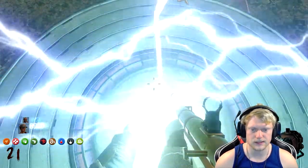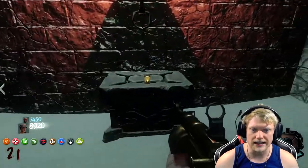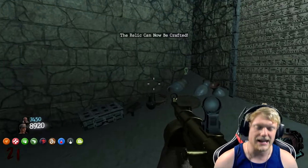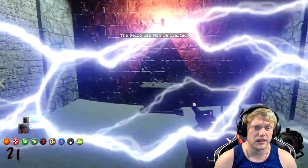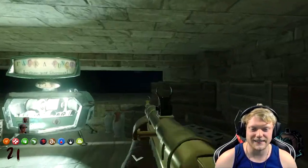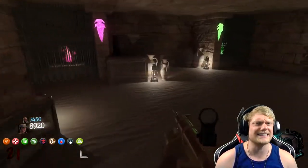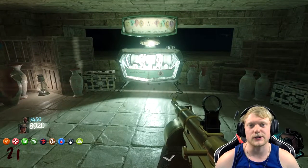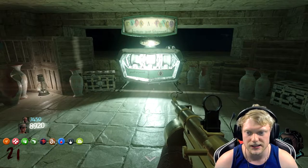What we have to do now is keep teleporting until we get the altar — it's purely based on chance. It's literally an altar with the third relic piece on it. We have two out of three. This is basically the last step before the final ending — we just have to keep going through until we get there. After about 10 teleport attempts, we got it. Here's the room, finally — the altar, here's the third piece. The relic can now be crafted.